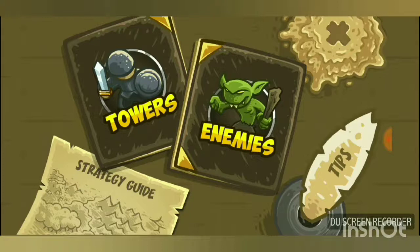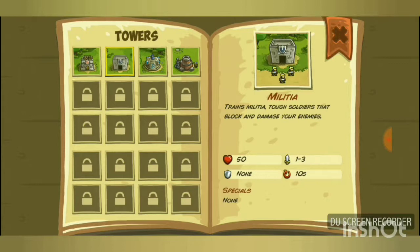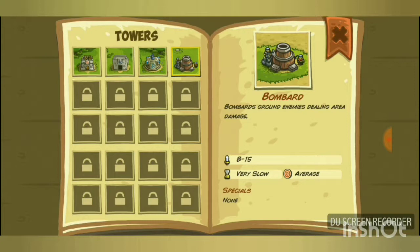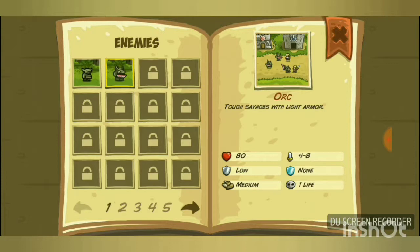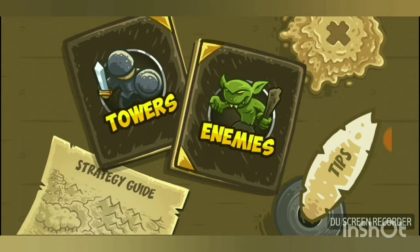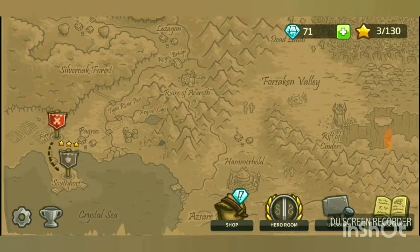The upgrades menu shows all tower and power improvements. The Encyclopedia lists the four basic towers — Archer, Barracks, Mages Guild, and Artillery — with columns for their upgrades unlocked during the game. You can also view discovered enemies (so far just goblins and orcs), read in-game tips, and access a strategy guide via a web page.